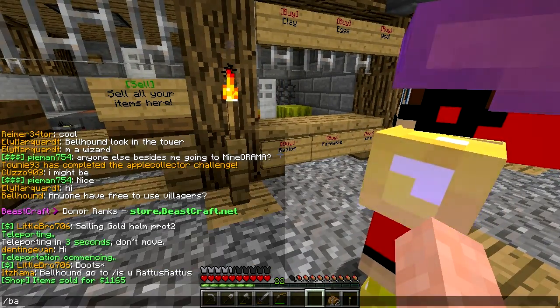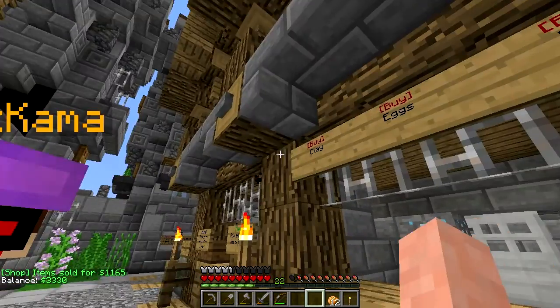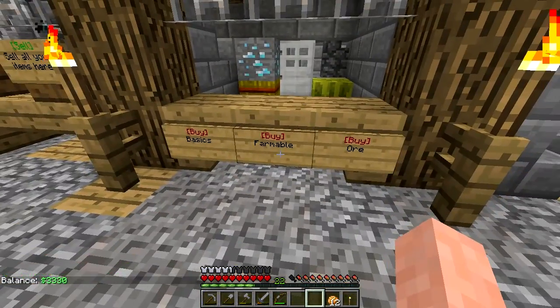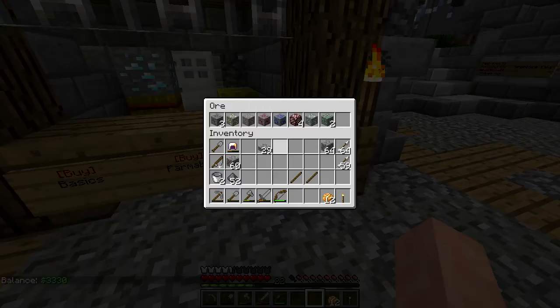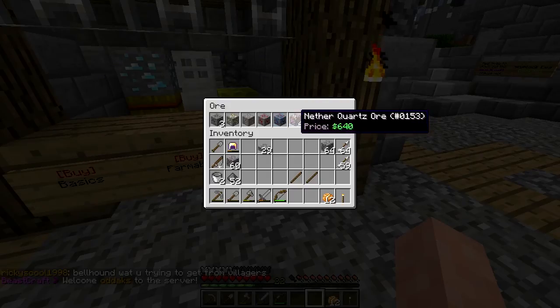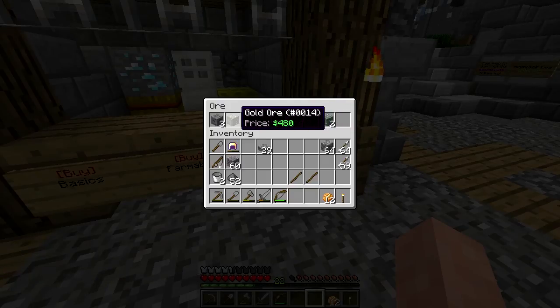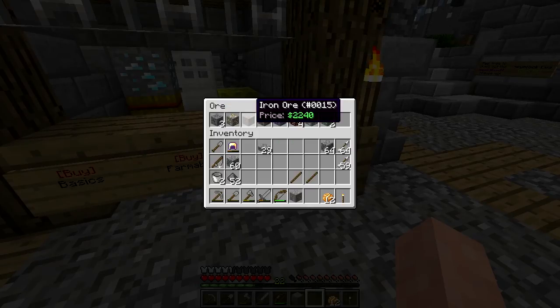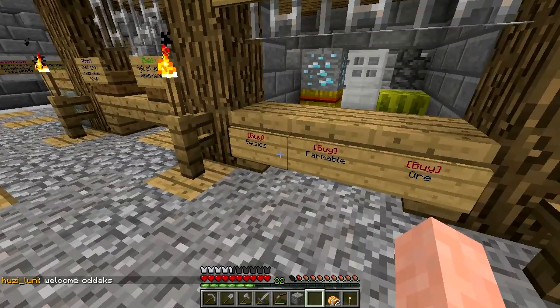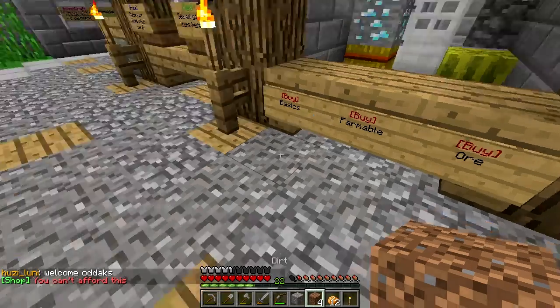We got 1100. How much we got? 3330. Clay, eggs, wool, ore, farmable. I can ore? 320. I think we need iron to mine it though. Let's go ahead and just buy another iron, and get some dirt too.